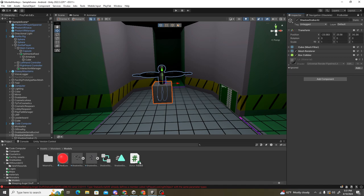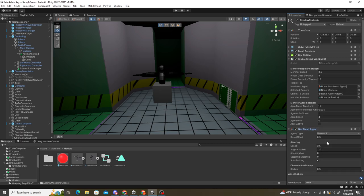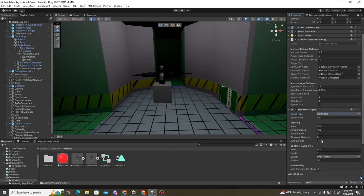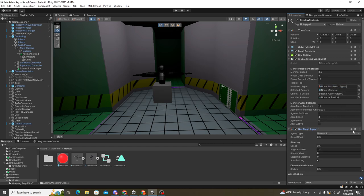Once you drag the script in, you're going to want to add a component: Nav Mesh Agent. You can adjust these as you feel necessary. Make sure it is set to Humanoid. Keep all settings the same or change them if you want — it doesn't really matter. Then drag that into the correct slot.